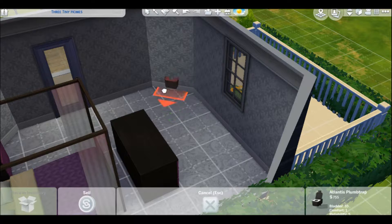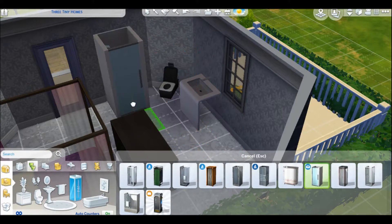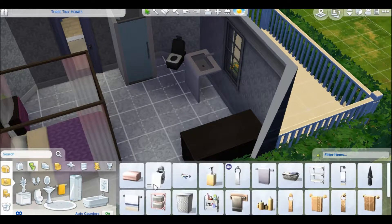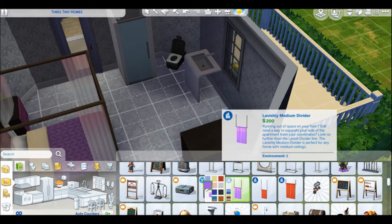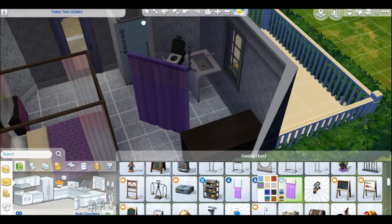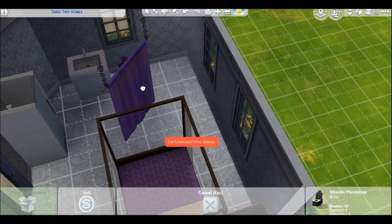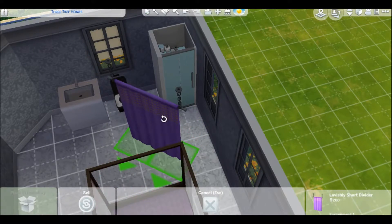For the bathroom — I don't care if the bathroom is in the middle of the bedroom if this is just for one sim. It's not for a family, so it doesn't matter. I wanted to use that hanging curtain, but once I placed it, it just didn't do what I wanted it to do. So I ended up removing it, and it actually looks better without it anyway.